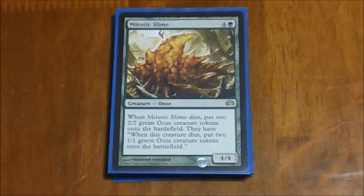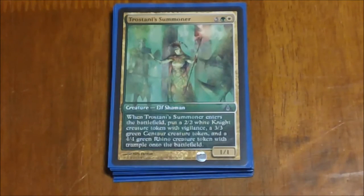Next we have Mitotic Slime. This one used to be a favorite of mine in my mono-green deck. In a token and doubling deck he's really good — it's basically a 4/4 creature for six, which doesn't sound like a lot, but when he dies he splits into two 2/2 green oozes, and when those die they each split into two 1/1 green oozes. So by the end you get four 1/1s. Combined with our doubling cards they just spawn out of control — great blockers, just chump block with them to split them into more pieces.